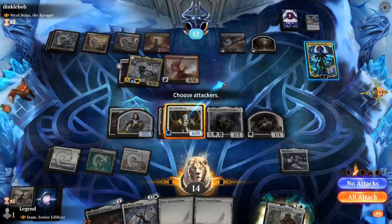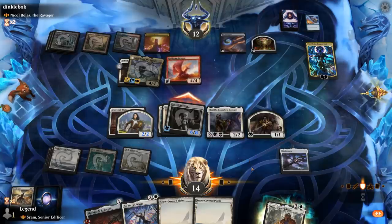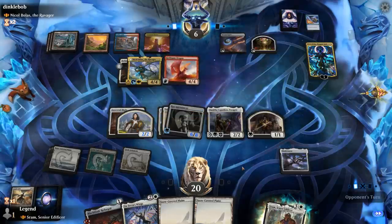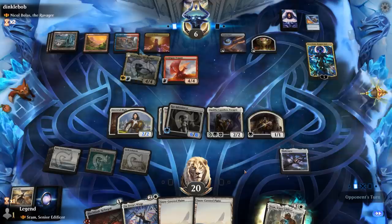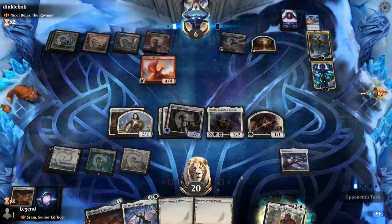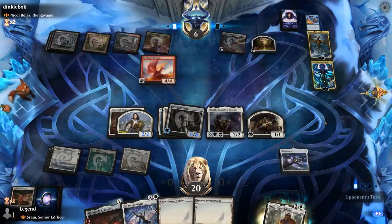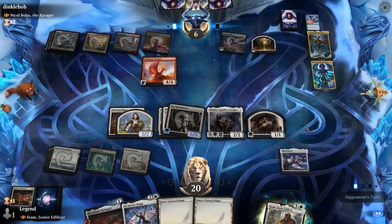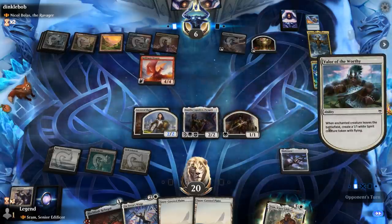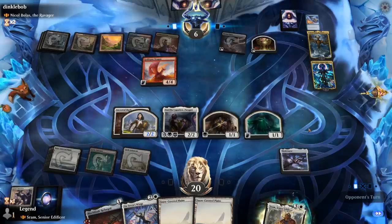That probably just goes face. Bolas transforms and they can use the Risen's abilities with Dragon God. Our opponent is at 6 so we'll see. Spirit Dancer goes down but we still get a Spirit Token. And a Midnight Clock — that's fine. Let's see if we can deal 6 damage here.